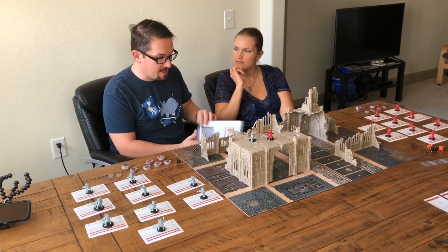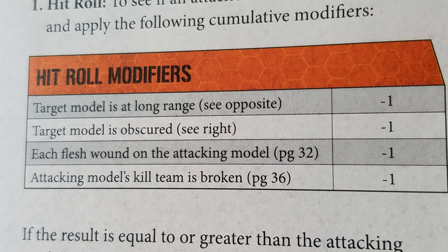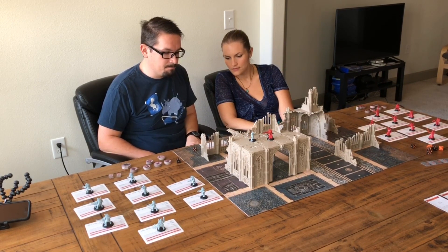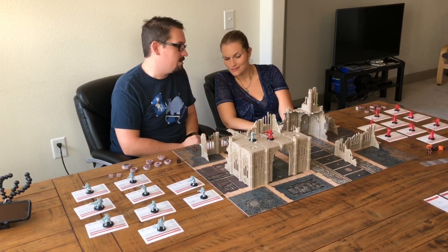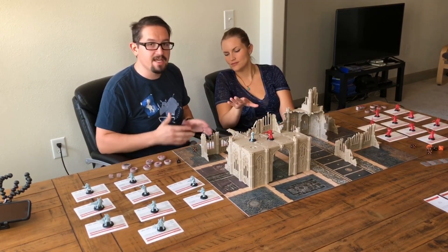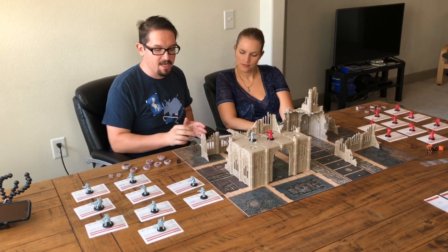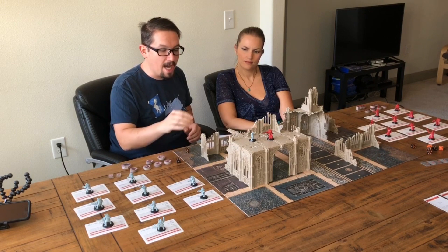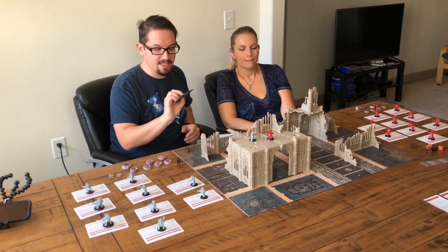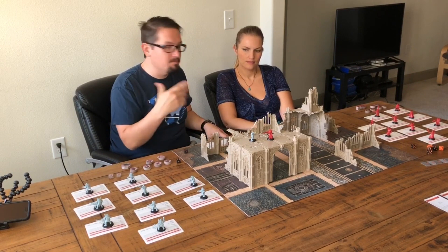There are a lot of modifiers to these rolls. Hit roll modifiers are on page 30, and injury modifiers are on page 32. They're pretty self-explanatory. The modifiers affect the die roll, not your ballistic skill — so this character's ballistic skill is always 4+, but the die roll is what gets modified by the modifiers.